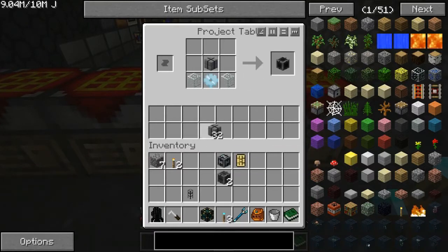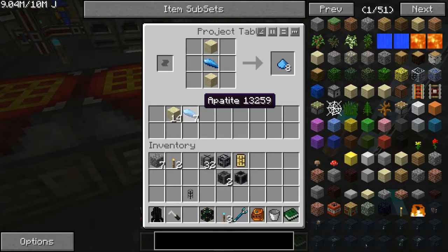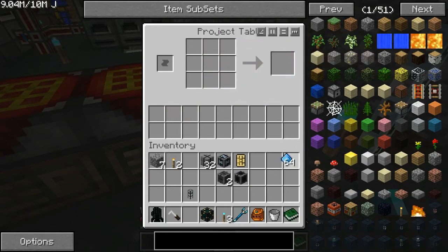Two glass, a tin gear, put in another farm brick and we get a farm valve. And then fertilizer, which is just apatite with sand around it — and we want 64 of that.